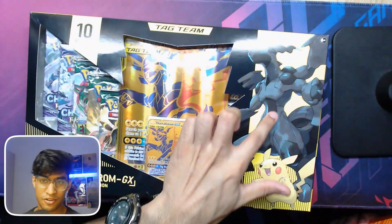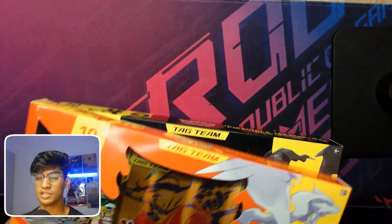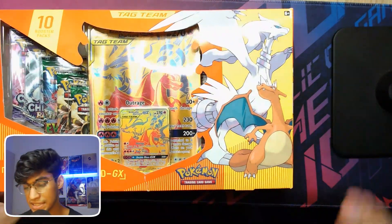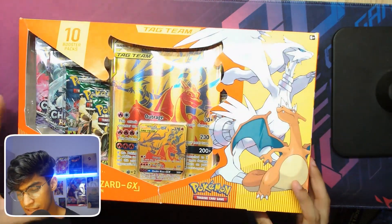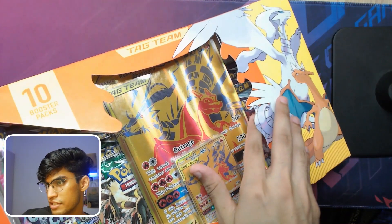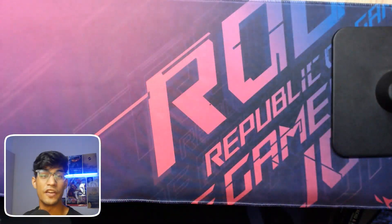You guys know I am a huge Zekrom fan, I love Zekrom, so I had to get my hands on this. Let me show you what we get in both boxes — you basically get the same things except for the promo cards themselves. It says over here there are 10 booster packs. You can see there's three Evolving Skies, and it looks like five Chilling Reign — I think it's five Evolving Skies and five Chilling Reign.